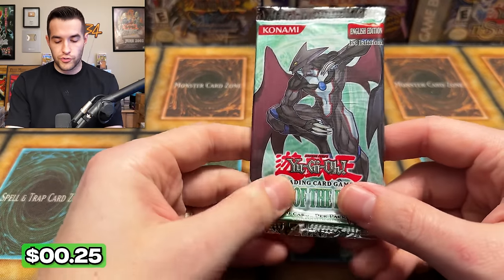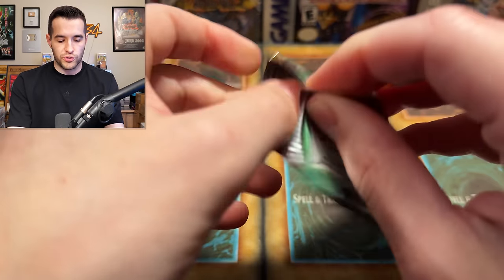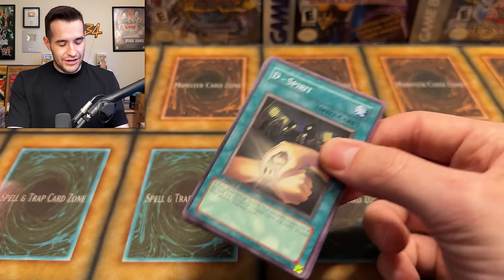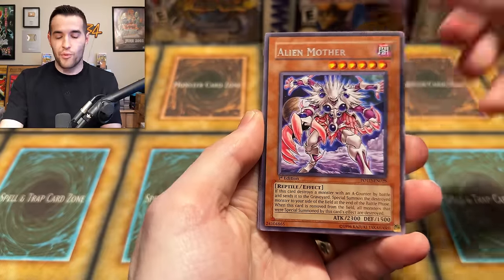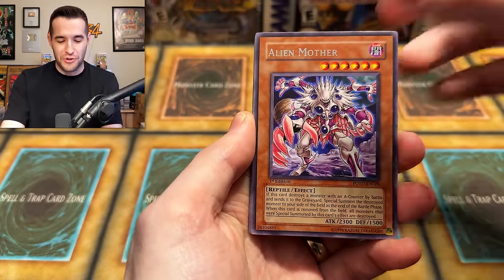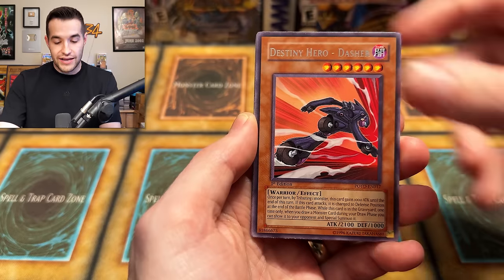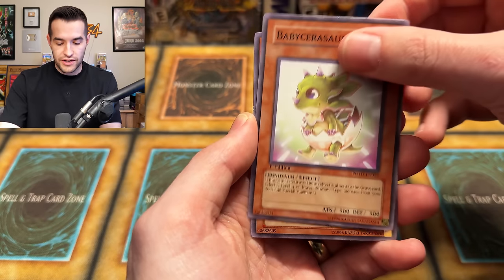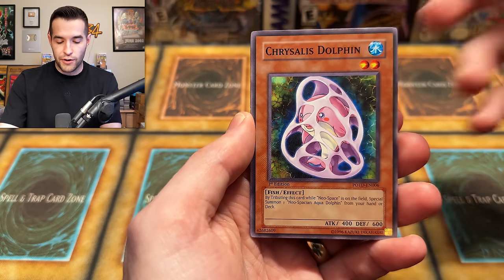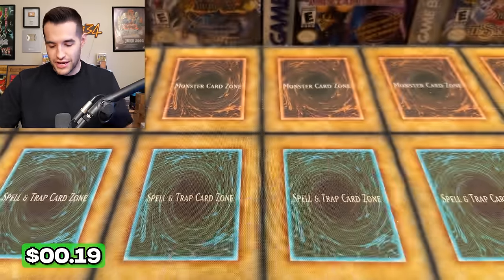Nine foils, 100 rares — 23 packs have been opened. Last pack here. We have the Alien, one more error pack for the road — why not? Cyclone Blade, Cyber Summon Blaster, Dasher — another one — D-Spirit, Flying Saucer, Baby Sarasaurus, Crystal's Dolphin. And the final card for Lars out of Power of the Duelist — Cyclone Blade.